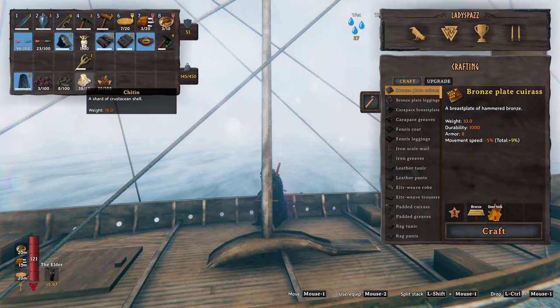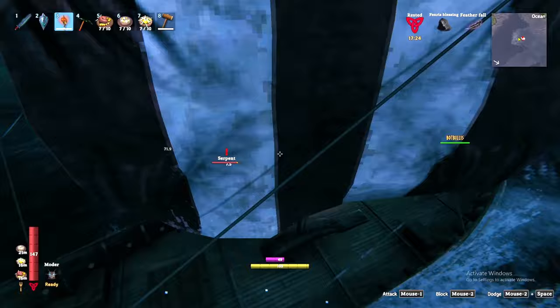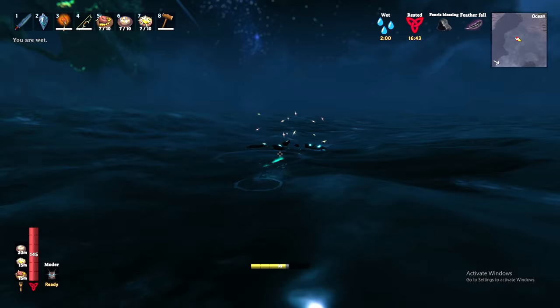We will put that chitin to good use later, but for now we have bigger fish to fry. Similar to the Leviathan, the serpent is rare and hard to find, but unlike the Leviathan, the serpent finds you. If you spend enough time in deep water, you will eventually have a serpent spawn and attack your boat. The serpent is more likely to spawn during rain, thunderstorms, and at night. Once attacked, tackle these creatures with arrows — they are not as fearsome as they look. Once defeated they will drop serpent meat, serpent scale, and the serpent trophy.